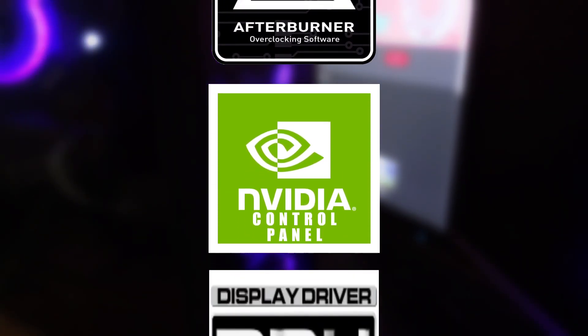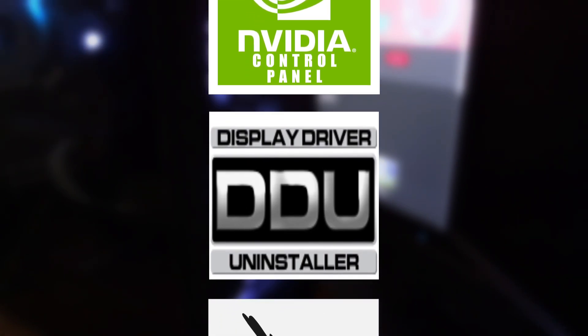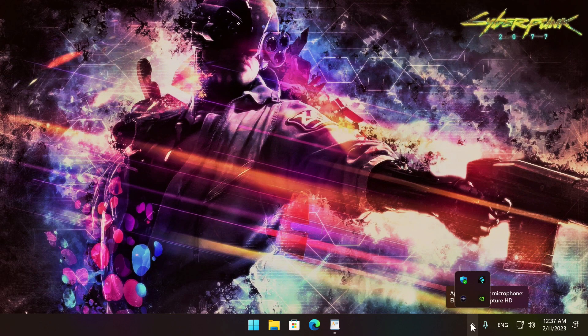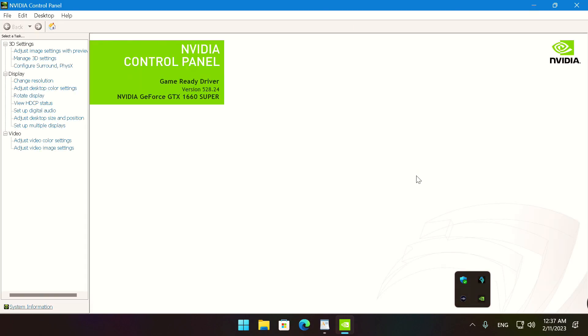One more important thing is to install all the applications used in this optimization tutorial. A list of the software and their corresponding download links is attached in the description below. Without any further delay, let's check out if you have the latest NVIDIA drivers for your GTX 1660 Super.